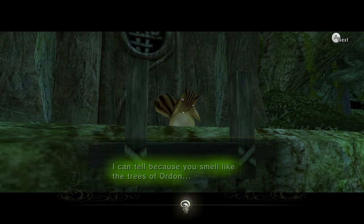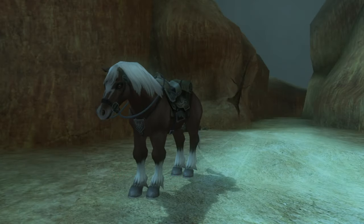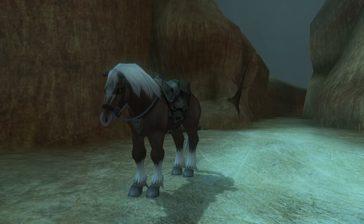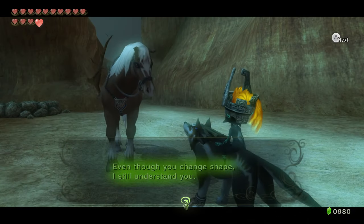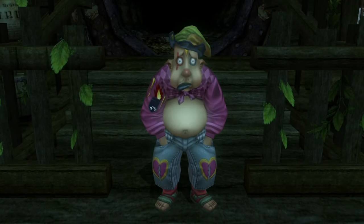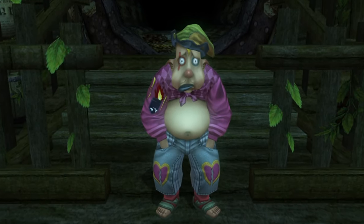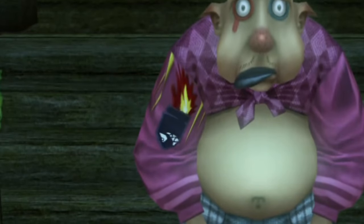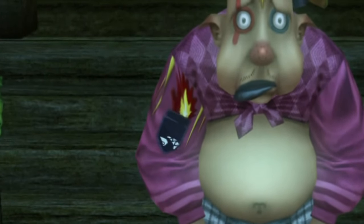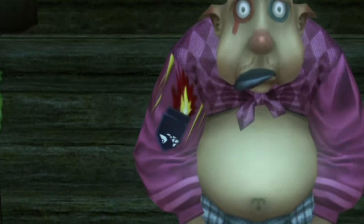Before the final secret, here are a couple of honourable mentions. When in Wolf Link form, Link can talk to other animals such as cats and squirrels, and even his own horse Epona. In what is a conversation Link never would have imagined, Epona tells him: 'Link, hurry up and return to your true self.' Another small secret is that Falbi, of Falbi's Flight by Fowl, has a Banzai Bill on his clothes — not a Bullet Bill, since Bullet Bills don't have teeth, whereas Banzai Bills have sharp teeth. A neat little reference to a Mario series fan-favourite enemy.